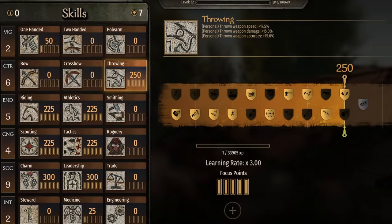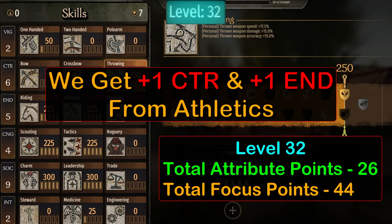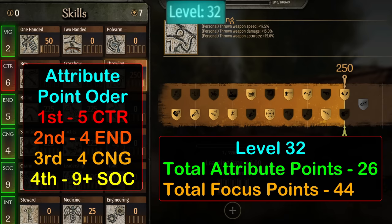Now let's take a look at the end goal for this build and put a plan in place for how to get there. By the time we reach level 32, we'll have 26 attribute points in total — in this case 28 because of perks, which we'll cover in a minute. Taking those out, we should have 2 Vigor, 5 Control, 4 Endurance, 4 Cunning, 9 Social, and 2 Intelligence. I recommend putting points into areas we'll be using first: 5 Control first, 4 Endurance second, 4 Cunning third, and then everything after goes into Social.